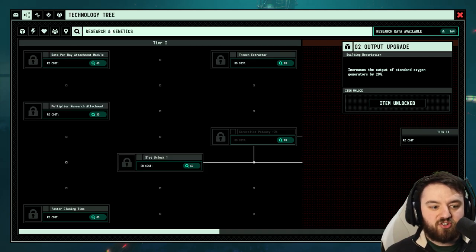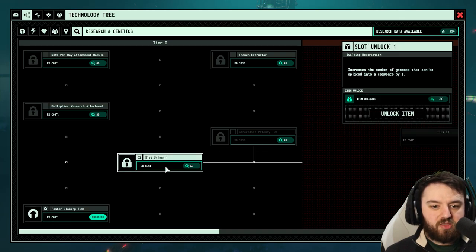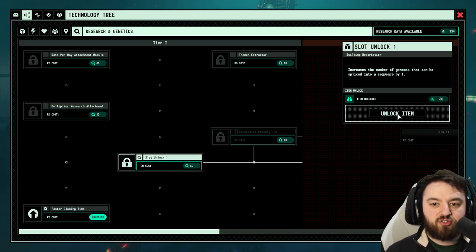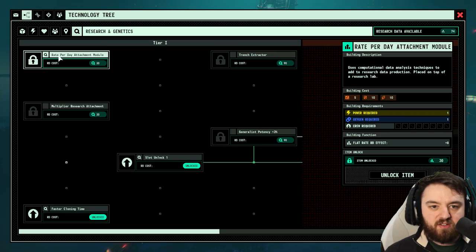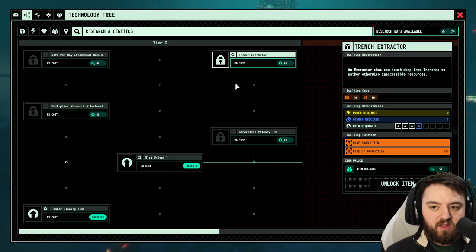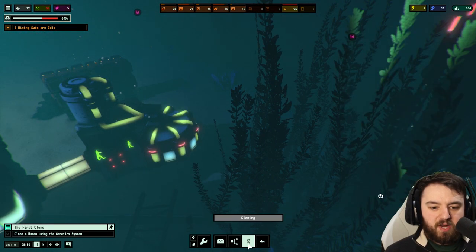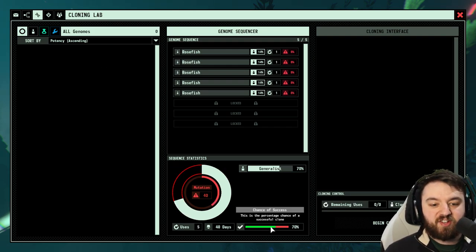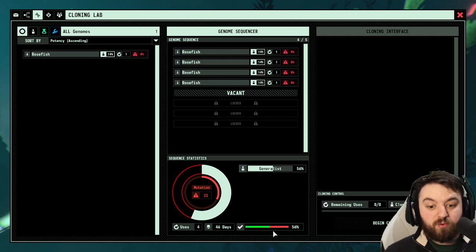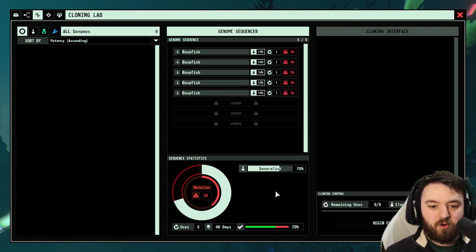Simply jump over to research and genetics — we can accelerate the time, but we can also add an extra slot, which will be really good. There are a few other things you can add as well, but we don't need them right now. With all the upgrades, go back to the cloning screen and you can see I can add a fifth one — that takes our chance of success from 56% to a whopping 70%. Nice!